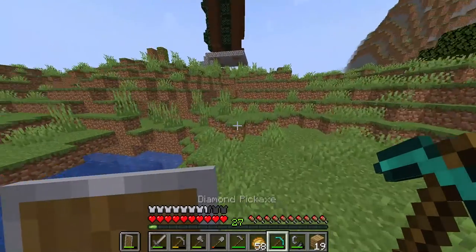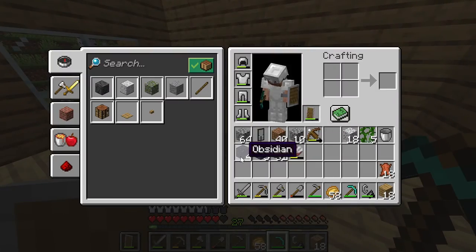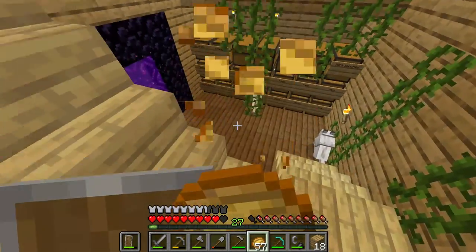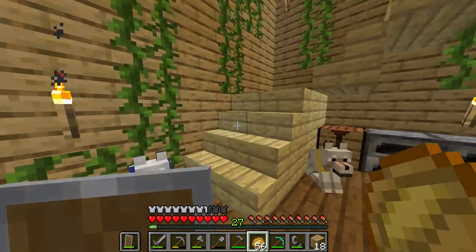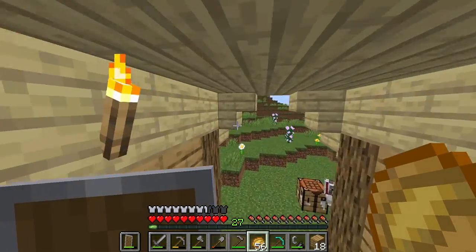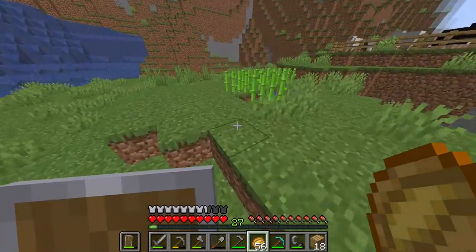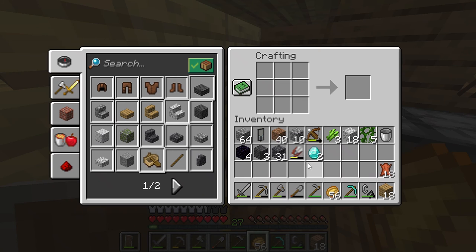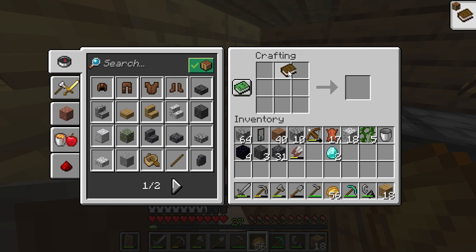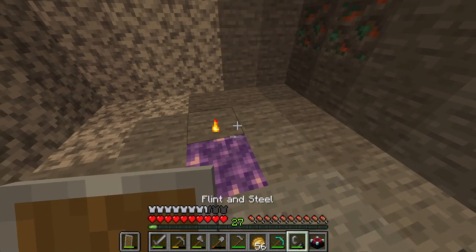We need like three or four more obsidian. Alright guys, we got four obsidian — very nice. Which means I can make the enchanting table. I just need some paper — I've got two diamonds, four obsidian, and I need one book. I have enough leather, so I just need three paper. We can make the paper, which makes the book, which makes the enchanting table. Let's go — we got the enchanting table!